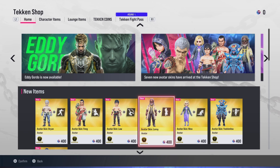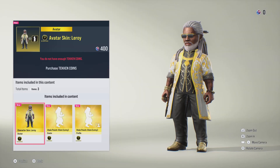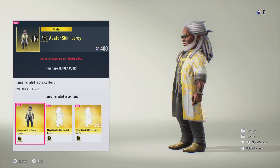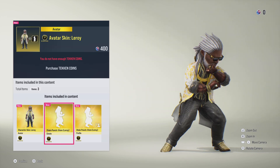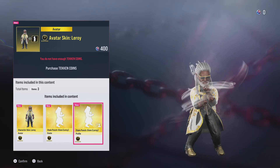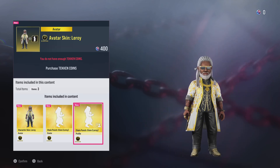Moving onto the avatar skin for Leroy, we have Leroy Smith. We then also have the chain punch — the chain punch stem. Again pretty much one of his iconic moves. We also have the profile emote.